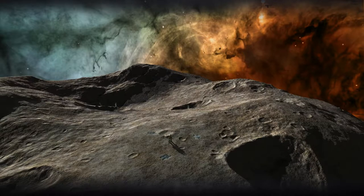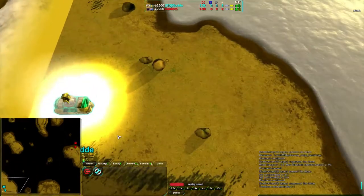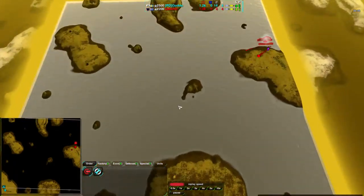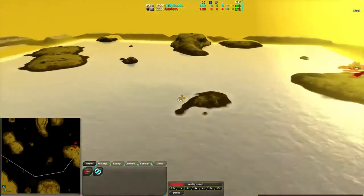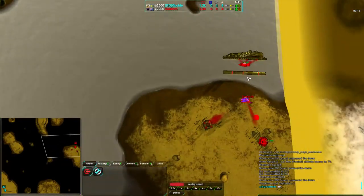Hello Zero-K fans and welcome to an exhibition match. It's going to be a series of exhibition matches, starting with a game between Sacked Out and God. We'll begin with that then. God starting out in the lower left corner of the map on Sands of War — a very water and island focused map, not too great for land but definitely great for sea.